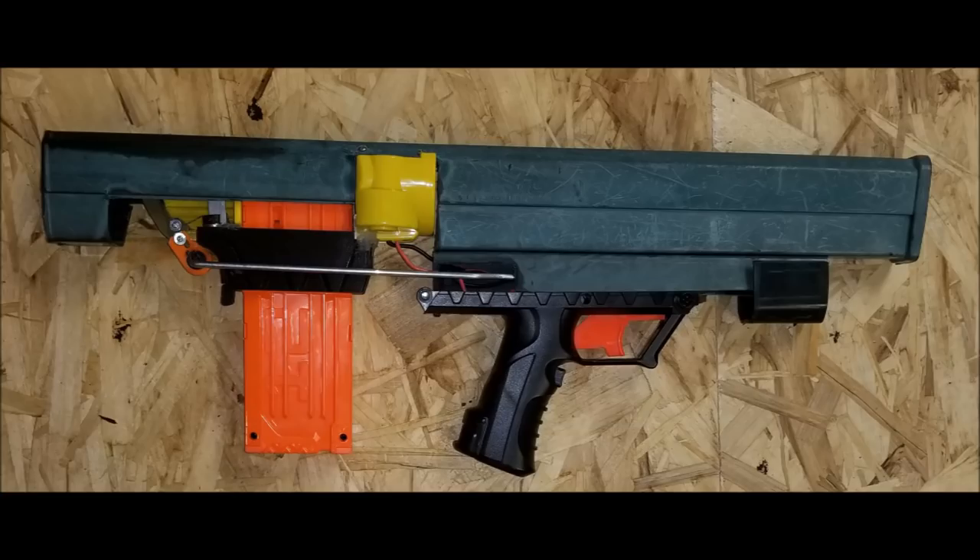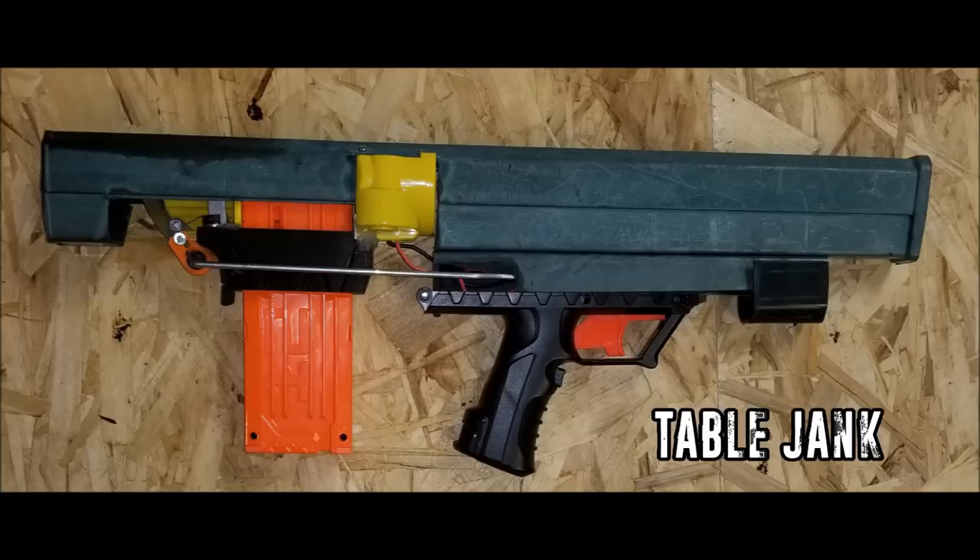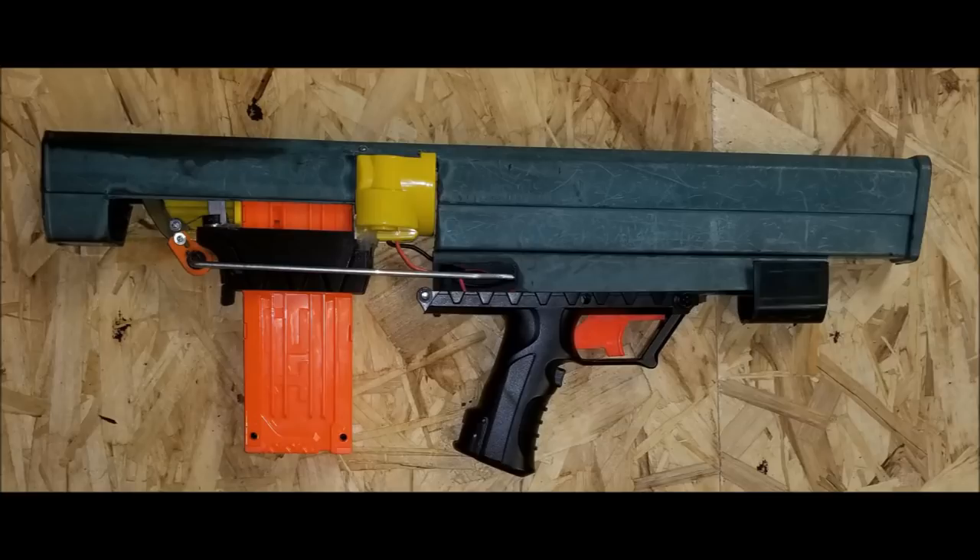Next, my favorite of his — and this is jank on a level that you rarely see. This is truly beautiful jank work right here. The main shell of this is a plastic table leg. He calls this the 'Table Jank,' which is why — it is, in fact, a table leg that he has built a blaster into. The handle is from an Apollo, the magwell is a modified Caliburn magwell, and then it uses a Tommy 20 pusher. Absolutely brilliant, if you ask me. It runs on a 2S LiPo. The fact that the shell is not even a Nerf blaster of any description is jank on a level you just don't see much anymore, and I love it.